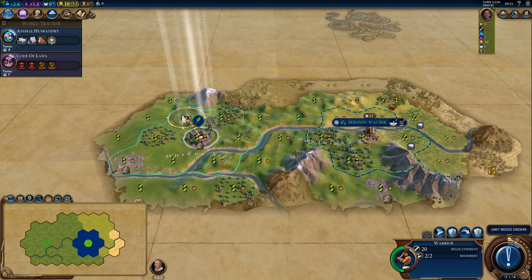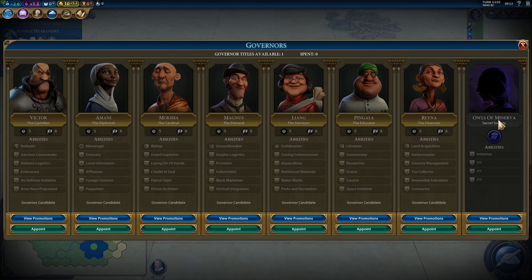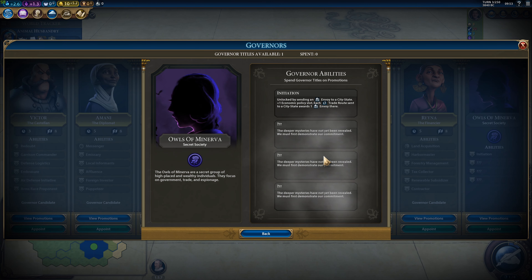Next up is the Owls of Minerva. This society's promotions focus on things that will help speed you along on a cultural or diplomatic victory. To have your chance of being invited, you have to send an envoy to a city-state. It helps to get out early and collect first-meet envoys from different city-states, though it's not just the first envoy — every time you send one, you'll have another chance throughout the course of your game.